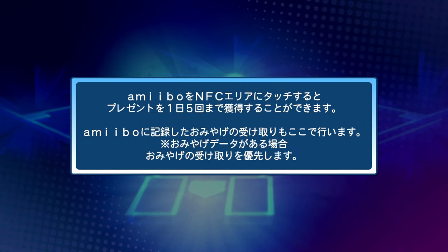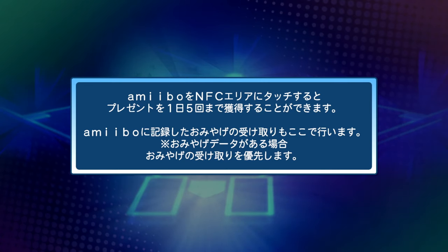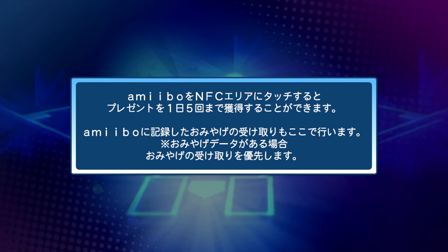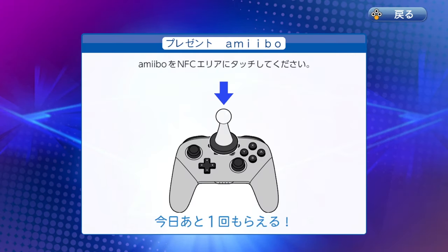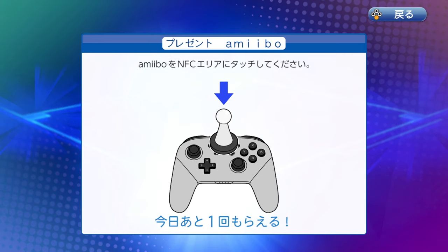Konami did craft some special amiibo to be used exclusively with Power Pro Baseball on the Switch. These amiibo come in the form of cards. When scanned into the game, players can net items that can be used in the new treasure mode to help boost the abilities of their team members. Amiibo can be scanned in up to five times per day, each giving slightly different kinds of rewards.